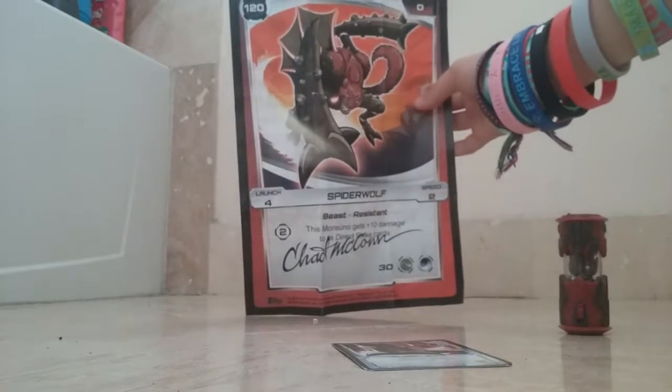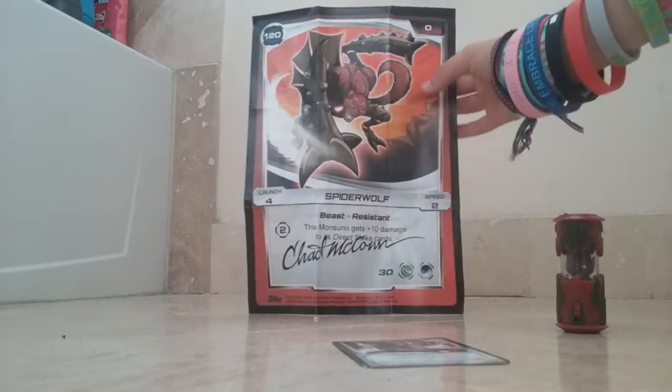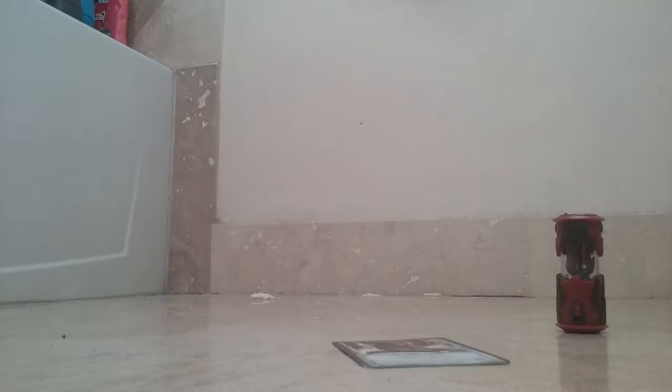His health is 120, hit points are zero. That's his picture. The name of the card is Spider-Wolf, Launch Force, Speed 2. It's signed by the creator of Monsoono, which is actually pretty cool. The card is Beast Resistant. The Monsoono gets 10 plus damage to his direct strike cards. The card types are Stealth and Intelligence, which is 30. That's a huge card — starting to ache my arm. Let's fold this thing back up.